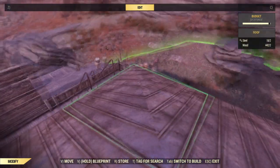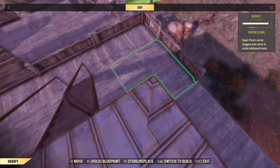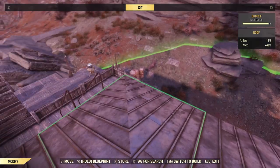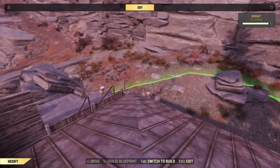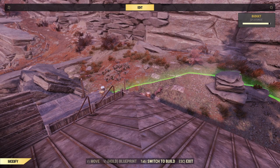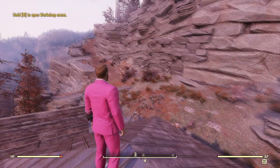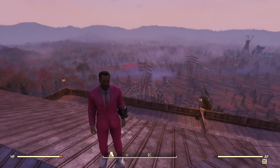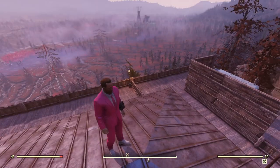I feel like I used to have quite a few more turrets around here, but they're all gone. I guess they were destroyed or something. But that's okay, no big deal. Just kind of hang out here on top of my camp with my pink suit on and my white shoes.